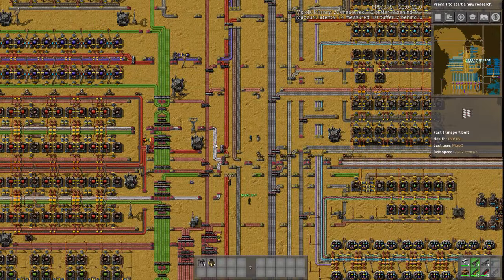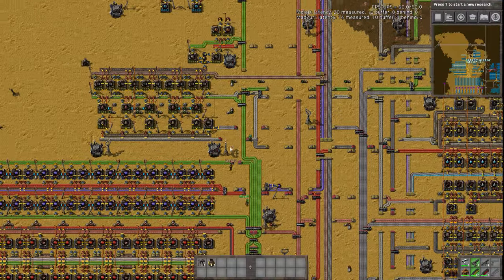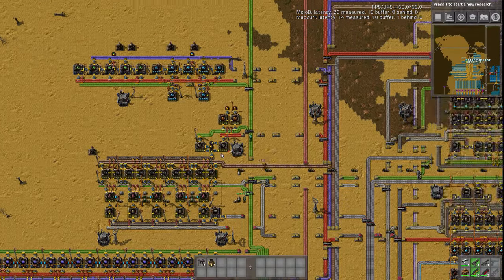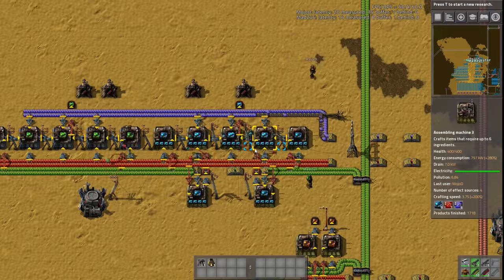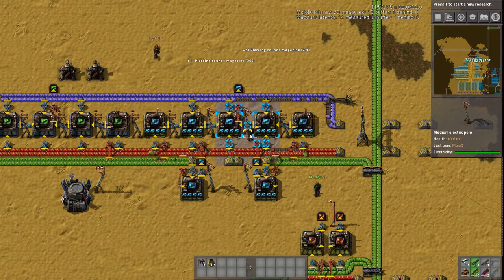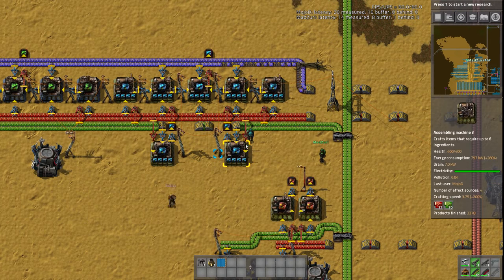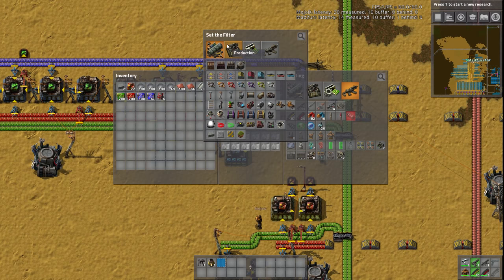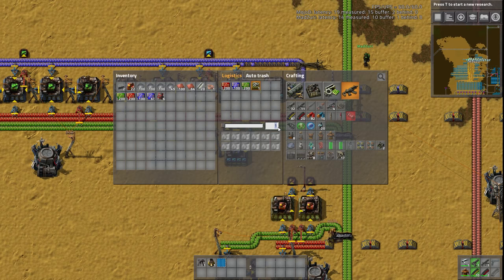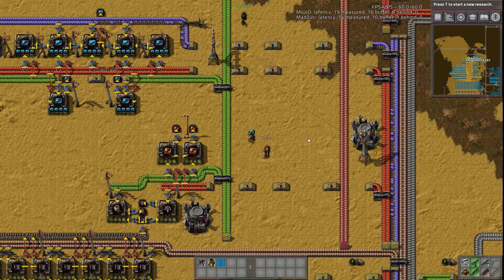So we're starting out here, and Mojo has built up some modules — some speed modules and stuff. But I think we wanted to start out with throwing down a productivity module build to kind of start us off, and we decided we're just going to copy this one here for productivity modules. These were built to make some power armor modules originally in a big hurry, and the productivity ones were put down before that productivity science — and as you can see, productivity ones are not going to cut it for a megabase, so we need something bigger.